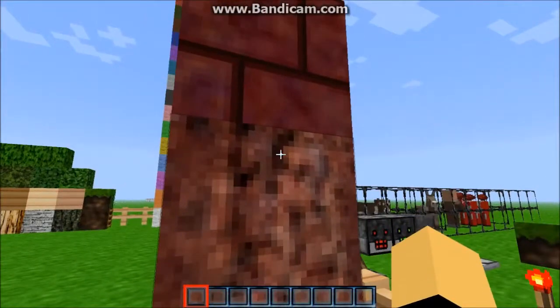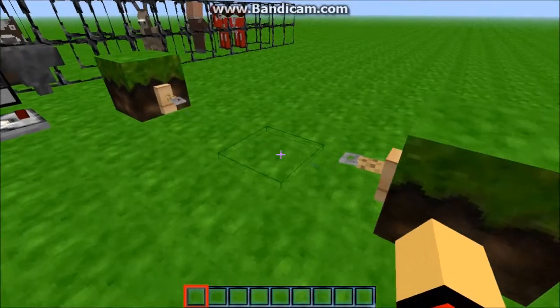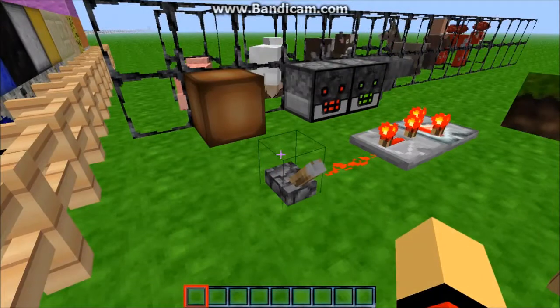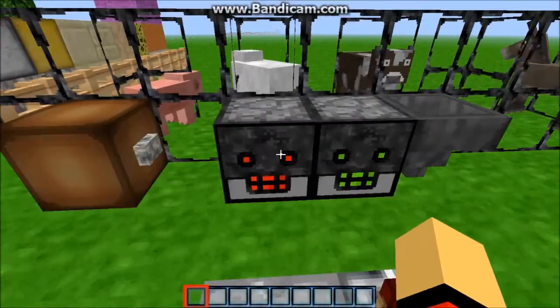Nether brick and nether, then pressure pads, tripwire hooks, then redstone lever, redstone comparator, all that — redstone lamp and button.